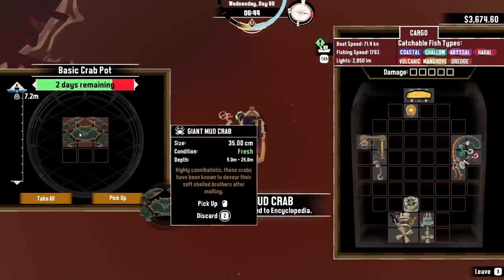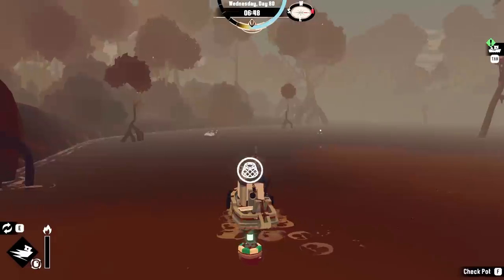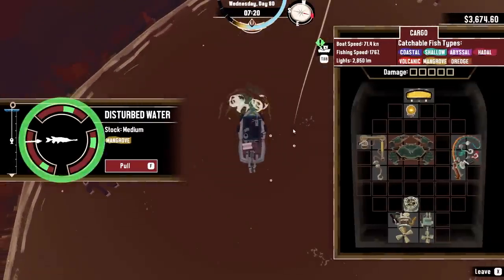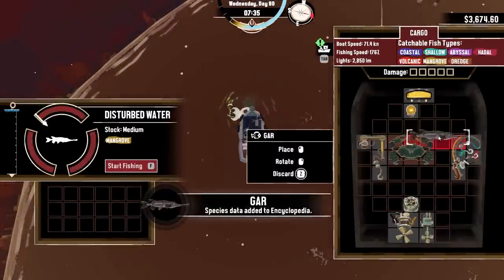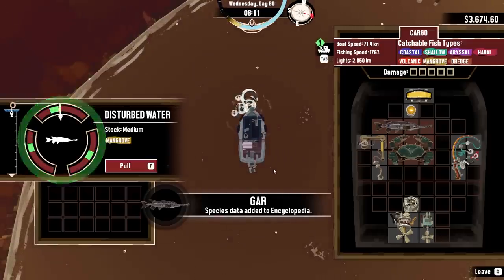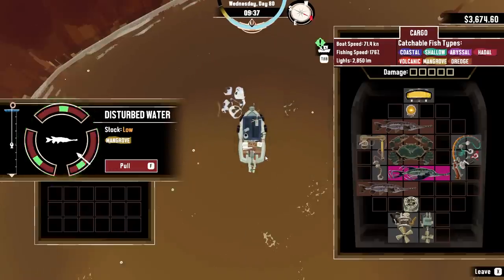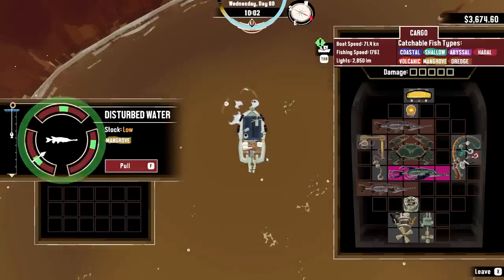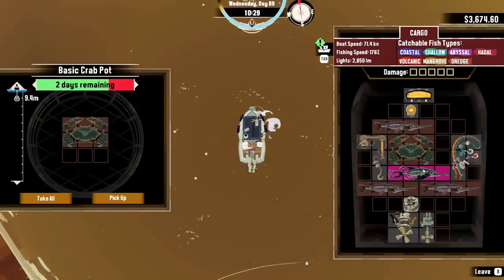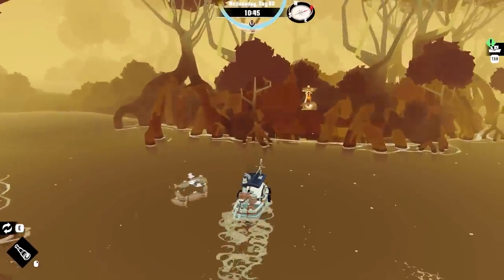Nice — big crab! Giant mud crab. I wasn't expecting to catch one of those so quickly. Also, I don't know what this is, but there's some sort of aberration here — is this like a gar? I think that big creepy thing might be after me too. Oh no, it's not here — that was the aberration. I didn't realize I already caught it; I was too scared of the big creepy thing in the water. And another giant muddy crab — great.